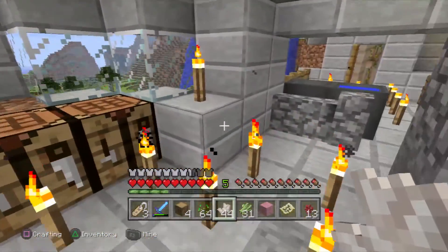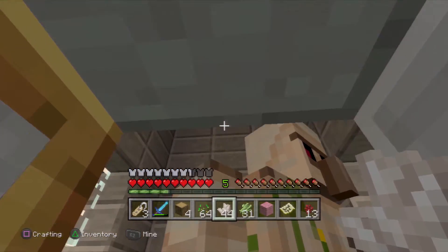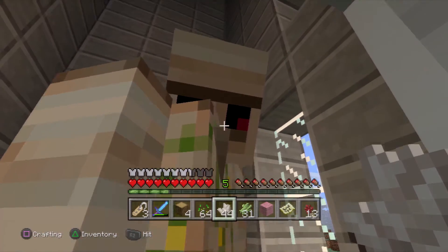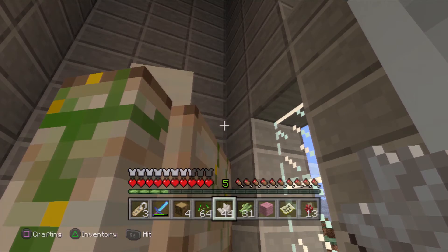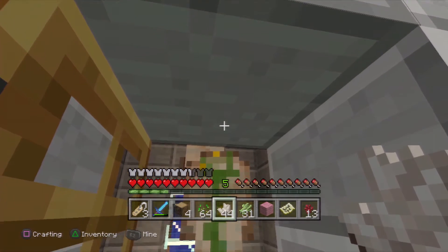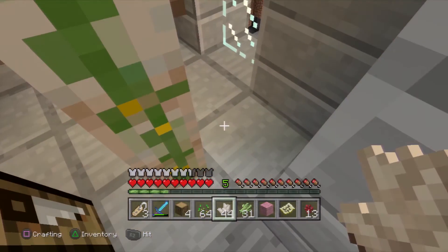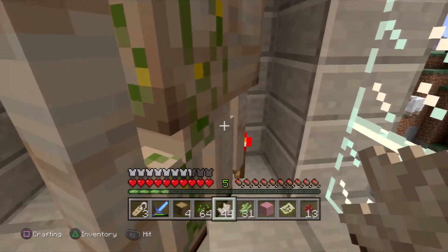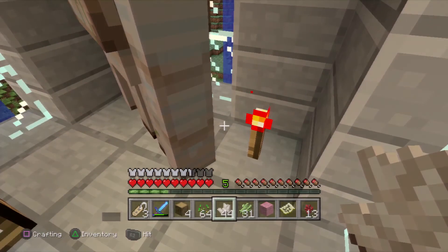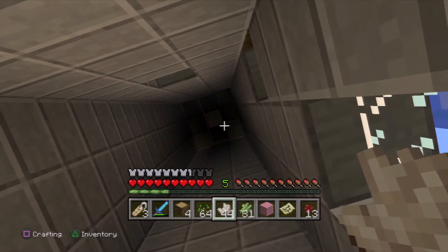I'm going to show you the iron golem again — he can't really get out of the door, and he has that long nose like villagers, because sometimes you find them in villager houses. I put a redstone torch right there so he doesn't think it's dark when it gets nighttime. And there is water up there, that's why it's dripping.